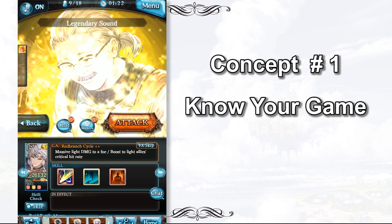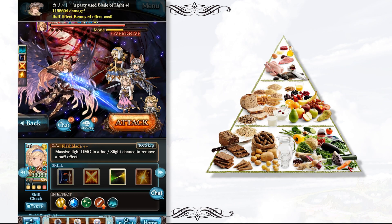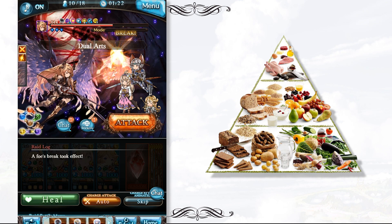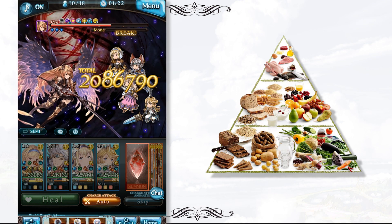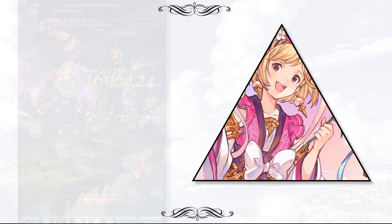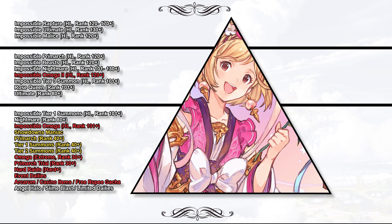Grim Blue Fantasy is designed based on the structure of a pyramid — very similar to the food pyramid we all know, which very much reflects the situations here in Grim Fantasy. I have prepared a Jita pyramid for you guys. We need to break down all types of raids or quests and categorize them based on the structure of this pyramid.